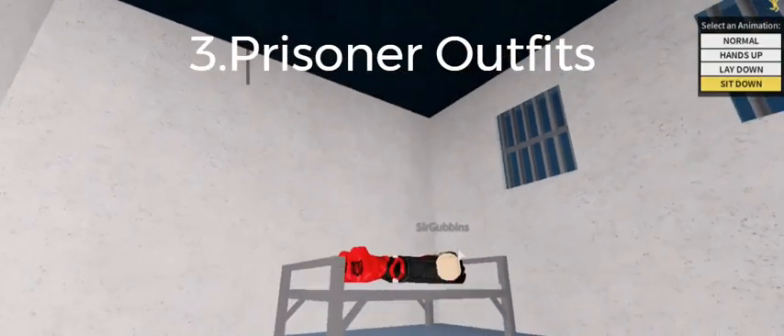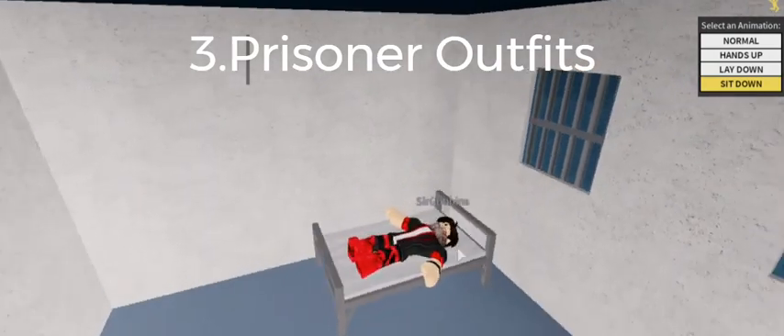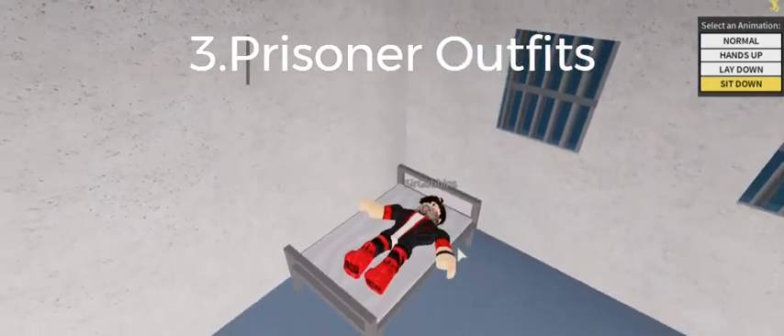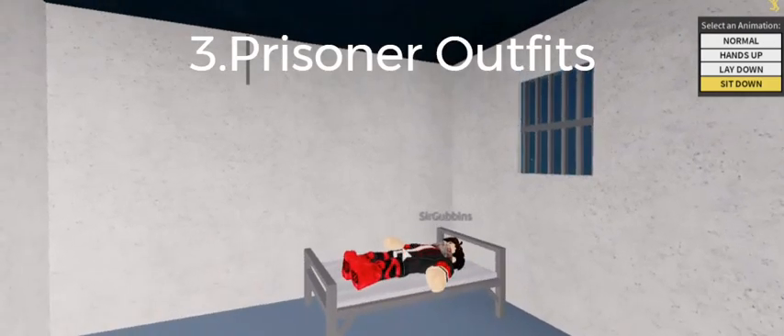Number 3: Probably a prisoner uniform, because it's kind of weird just walking around your prison cell, or sitting down at one of the tables, or being out in the yard just in your normal clothes. I think with prisoner clothes it would make it more like roleplay. I also think they should add a door with a keycard so cops can get into the prison, because it would be really cool to make videos like prison riots and stuff.